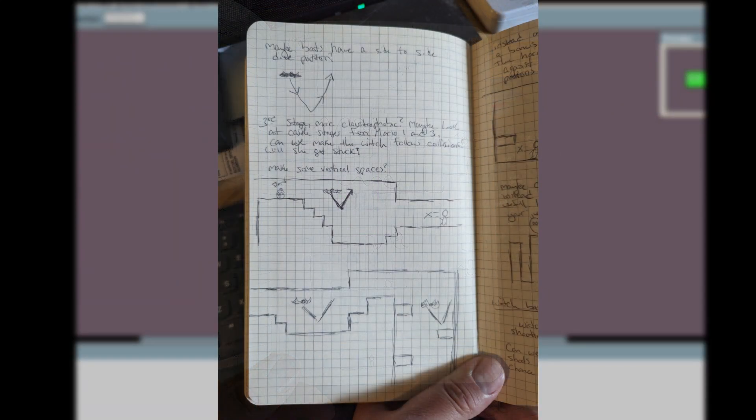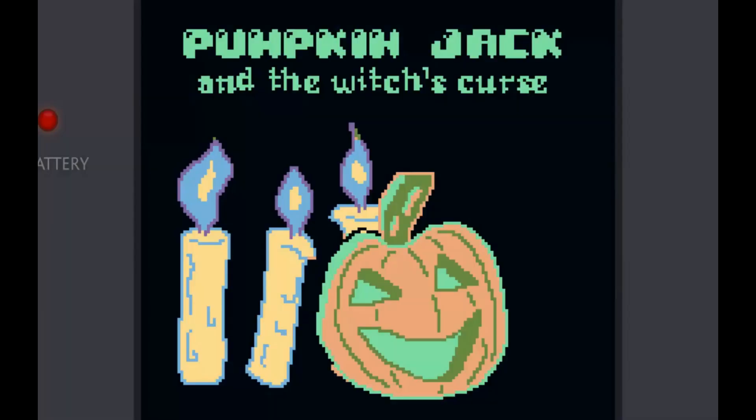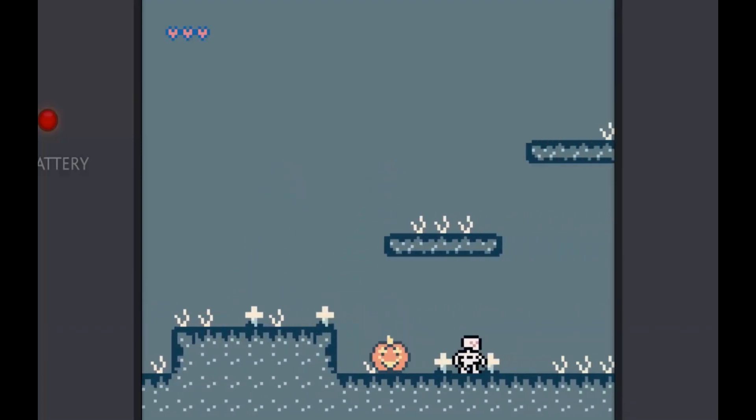I sketched out some simple platforming levels consisting of two stages: a cemetery in the woods and ending with a witch's castle. All the graphics are designed by myself, though I looked online for some Game Boy music that was free and available and fair use for game projects, and found a suitable creepy soundtrack.